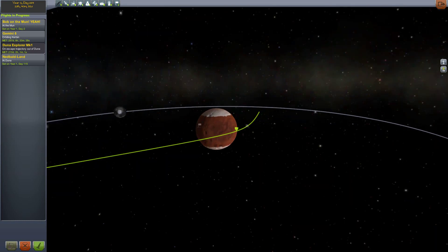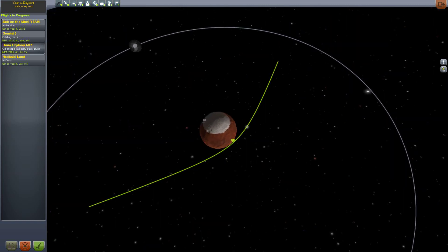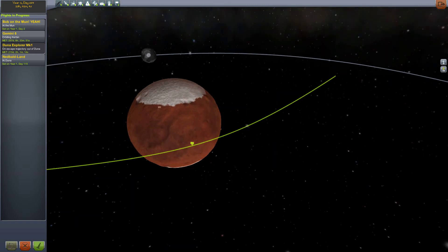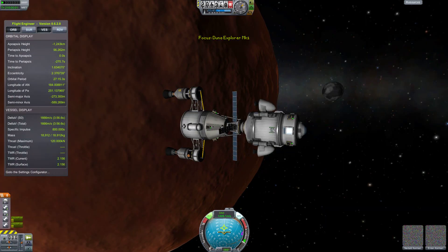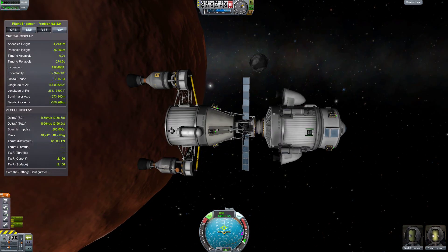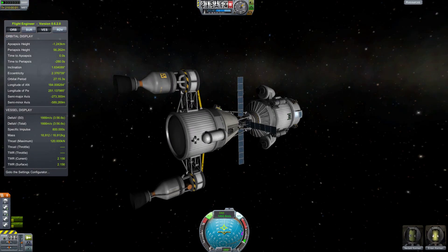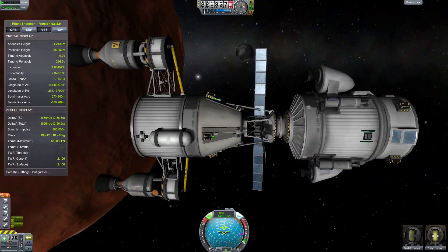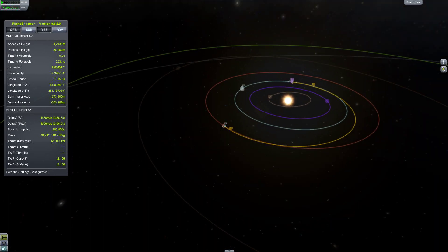Welcome back to Kerbal Space Program. In this episode, we are going to take our craft around Duna and get it back home again. Here is our Duna Explorer Mark 1, and it says we're on escape trajectory out of Duna. If you joined us last time, we blasted off from Duna. We avoided a near disaster when I realized that the panels blew right off of our ship in a noob-like moment — I forgot to bring them in when we re-entered. But disaster averted; the power stayed in the batteries miraculously, and we rejoined with our transit ship. Last episode we made our escape burn, which gives us this encounter back to Kerbin.